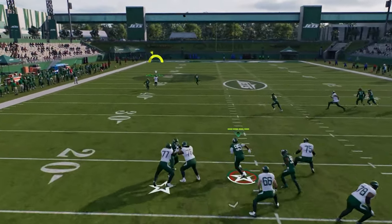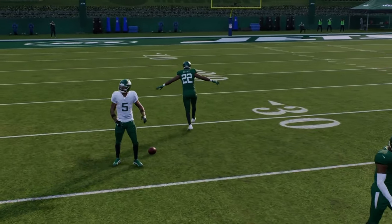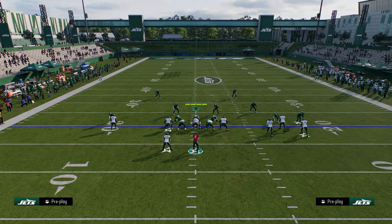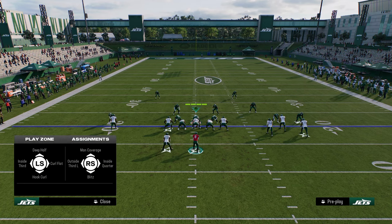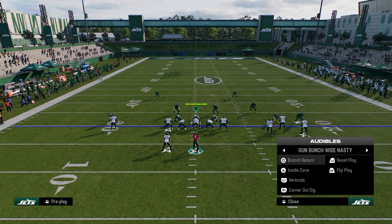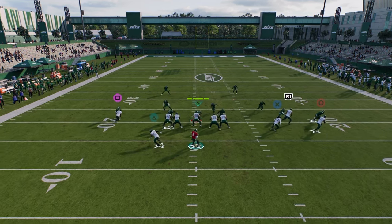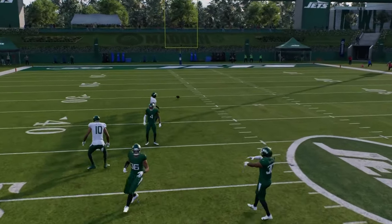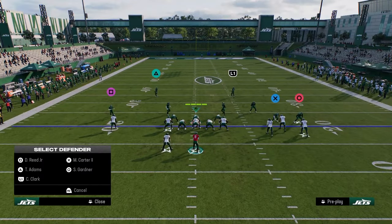The other thing about this formation is if you streak this guy on the left side — let's say the middle third is on the other side — what happens a lot of times in this formation is they can't press you right. When you streak this guy, a lot of times he just gets a free release. That streak can get free release touchdowns for you, so just always look at that.